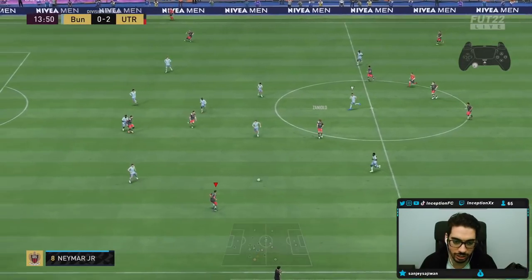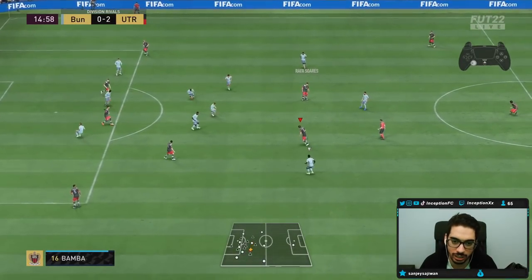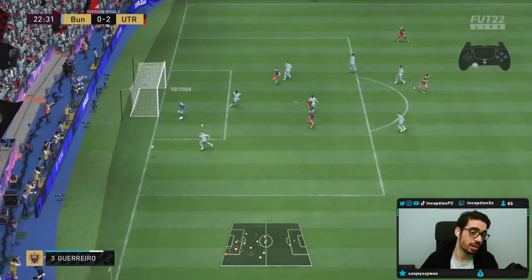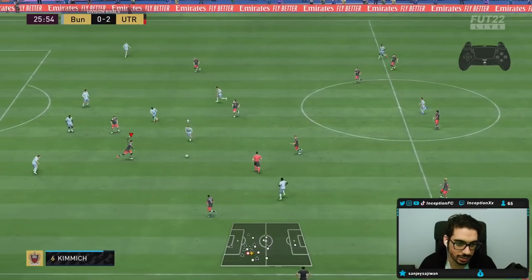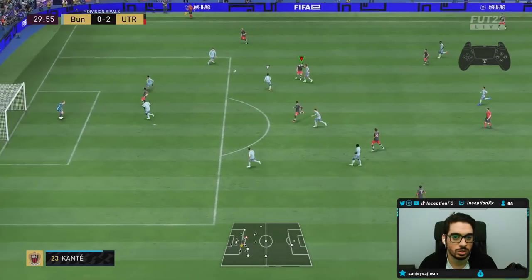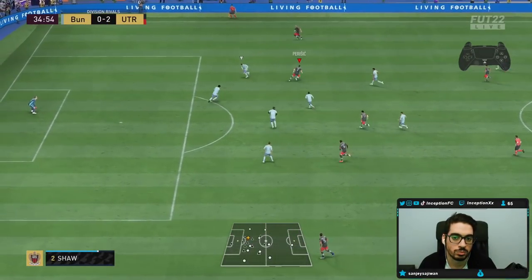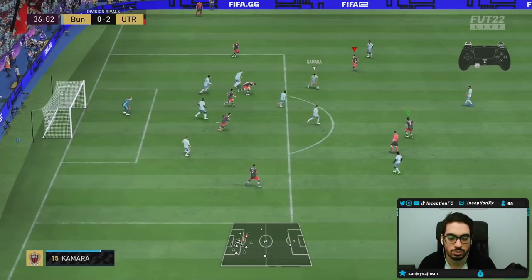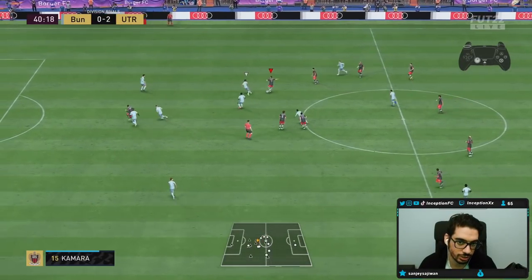His dribbling is way better than it should be. It's almost like they did something to the medium-medium work rate for some players — Miktarian doesn't have a bad medium-medium either. Not a bad finesse shot from pretty far out, came off the ball roll touch too. The fact that he has defensive qualities is super helpful because that means I can use him in the midfield. Shot cancels are responsive — pretty fast. He actually defends too, which is interesting.